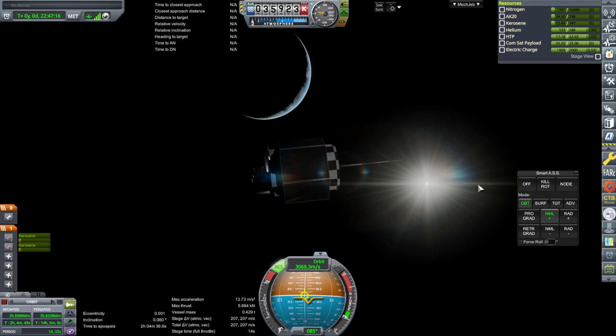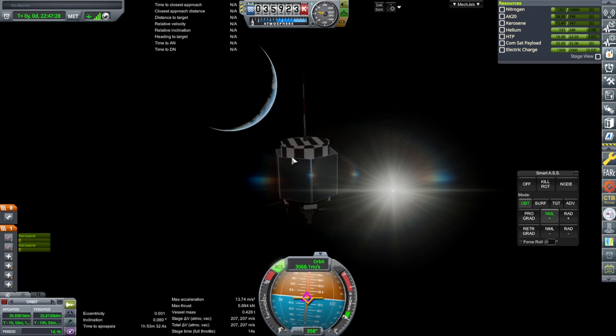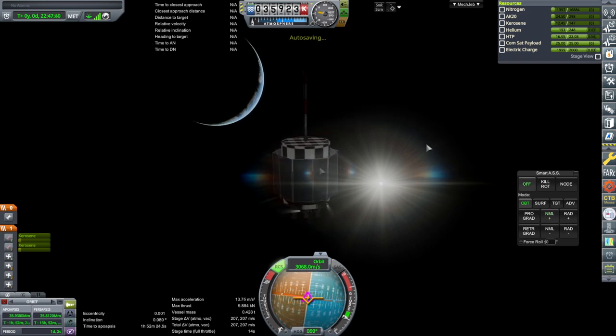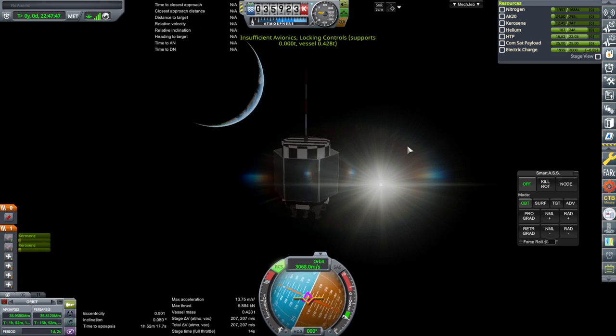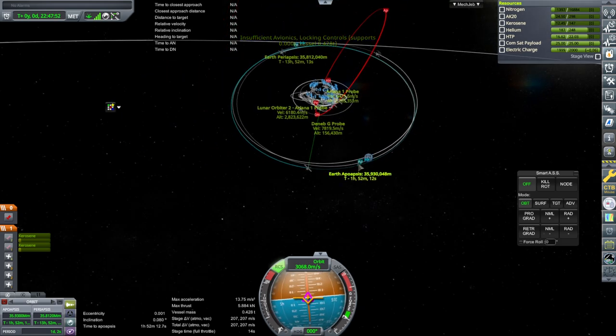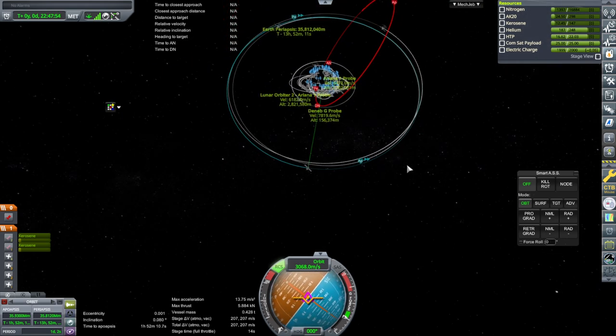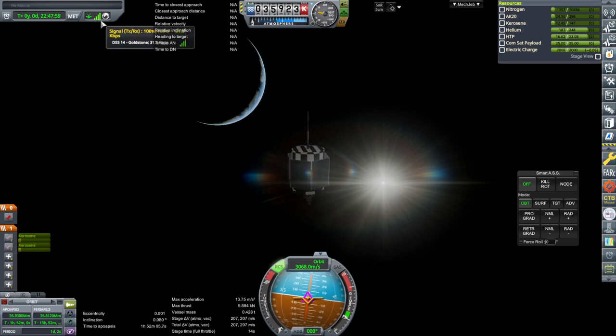We're not really going to get it exactly a day because just turning it is producing variation, and we don't have RCS all around to correct that. It's more important that we get the power so that it works. Okay, it is spinning, and we are going to shut down avionics. It is going to be a powerful addition to our network - I hope. Certainly it's got all the bits with the new upgraded stuff.